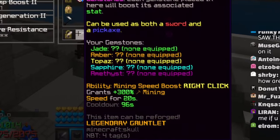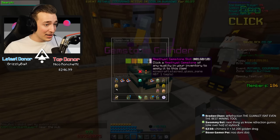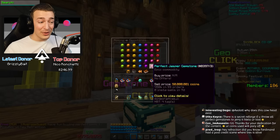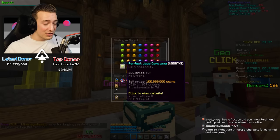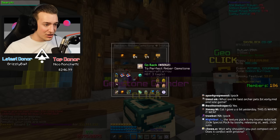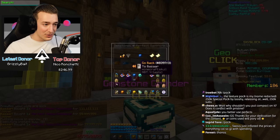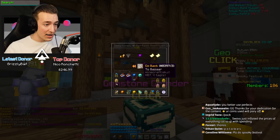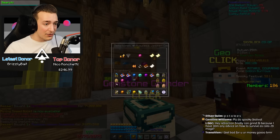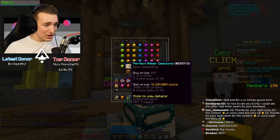We should go add gemstones because it is an infinity gauntlet after all. If you go to the gemstone grinder and place this in, you can put in every single type of stone. The higher quality gemstone you put in, the more perks it gives. I'm going to do something extremely stupid and buy perfect versions of every gemstone I possibly can, and for the rest I'll put in flawless, which is still stupidly expensive.